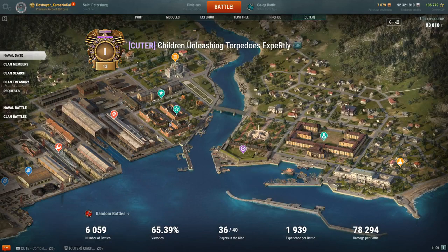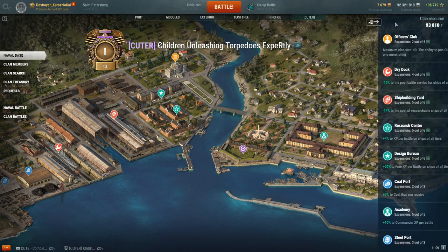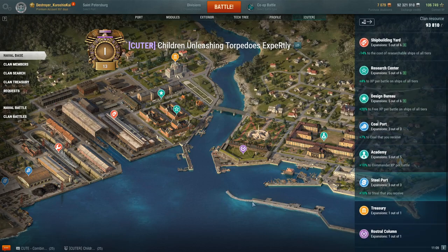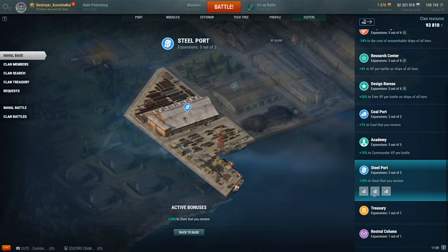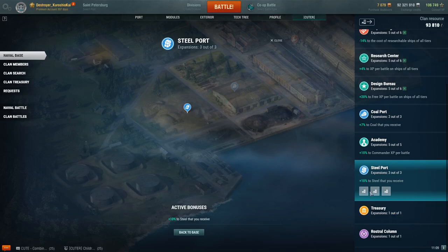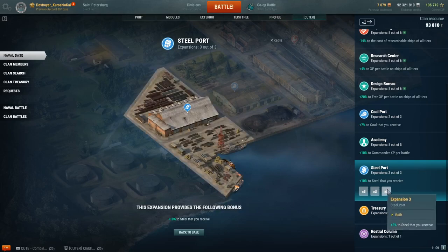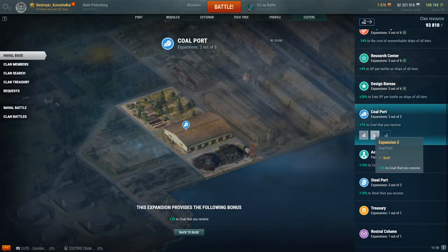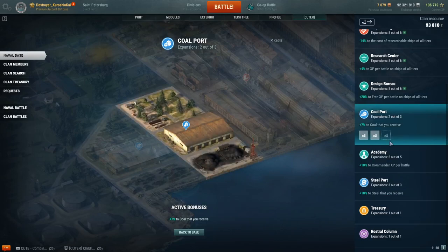We farm oil, take it and purchase upgrades for our base. Each unit of steel I receive, I get a 10% bonus on it. So for 75 steel, it rounds up to 8 additional steel — just because we've upgraded the steel port. A good example: we only have a 7% bonus on coal right now, but we're about ready to unlock that third upgrade, fully upgrading it to 10%.